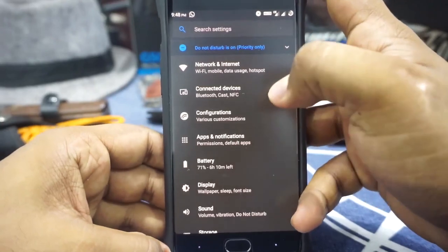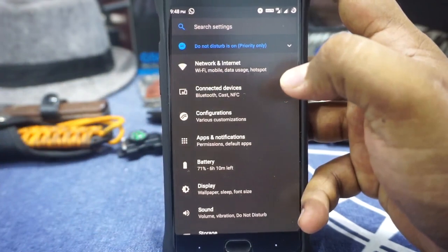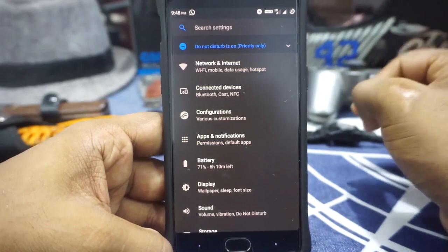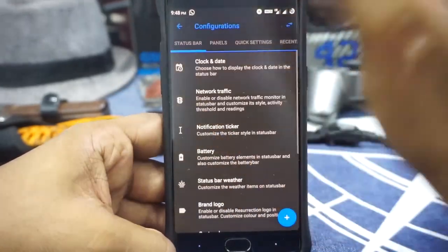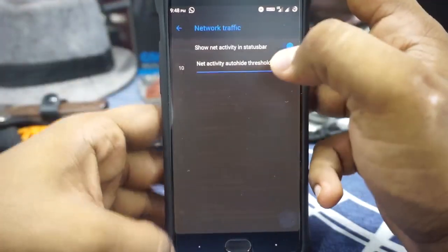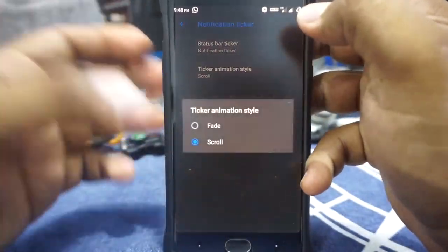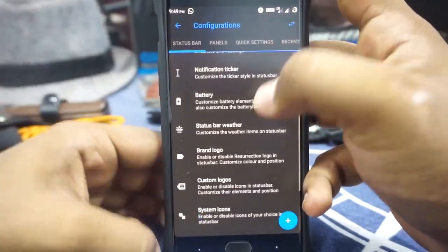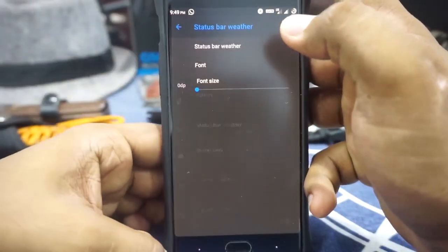Before getting into features — everything works, no issues overall. I've already covered all the features in my Resurrection Remix review, but let's go through them quickly. Clock and date options are available with all those options, which is pretty cool. Graphics indicator controllers are available. Notification ticker can be enabled and there are animation styles available. Battery setting style is available with a battery bar you can customize. Status bar weather can be enabled and font can also be customized for that.